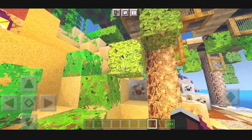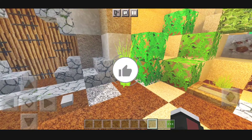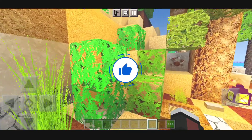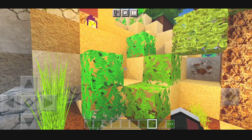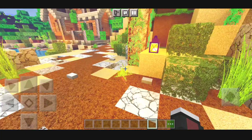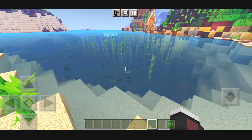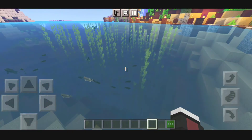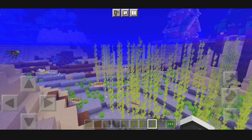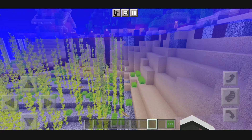We have the leaves over here — looks pretty awesome. And also these are the grass, looks pretty realistic. We also have waving leaves and grass as you can see. Let me show you the water — you can see the water is pretty cool over here. And if we go down into the water, it's pretty clear and looks pretty amazing.